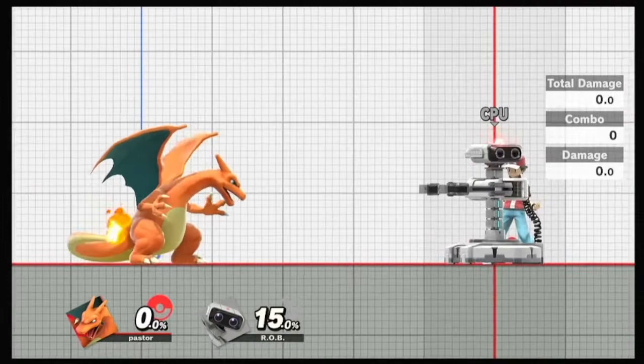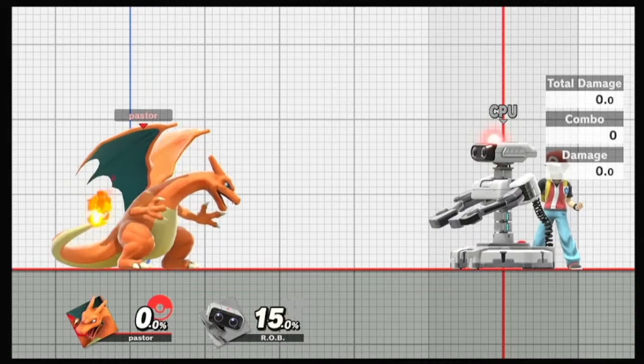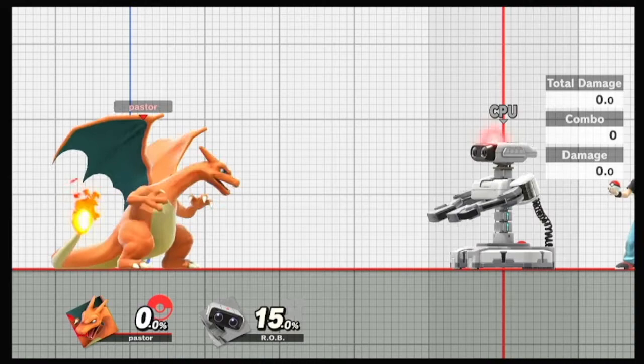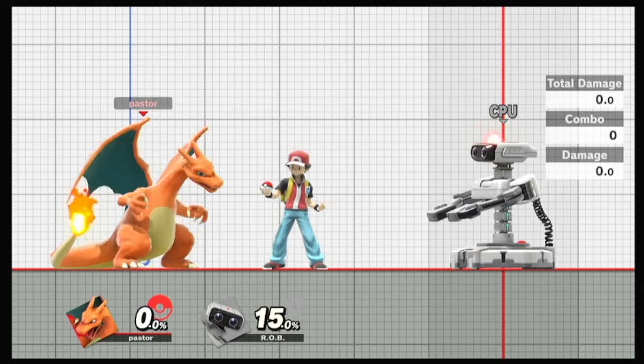What's bad about him? Well obviously he's big, so he's going to get comboed. Some characters literally will have a free zero-to-death on Charizard, and it's really not fun. You kind of have to either mash for swap or mash for up B. I would say if you're going to mash for one or the other, mash for swap.